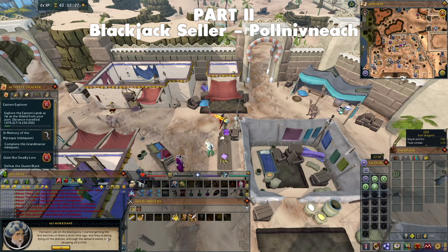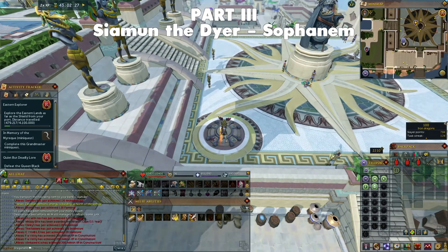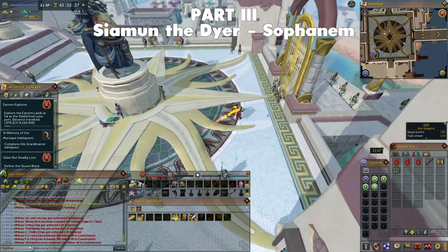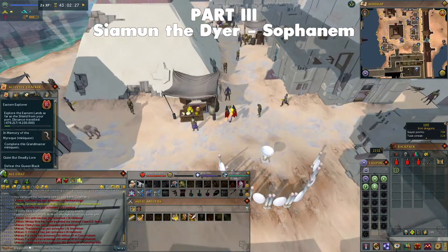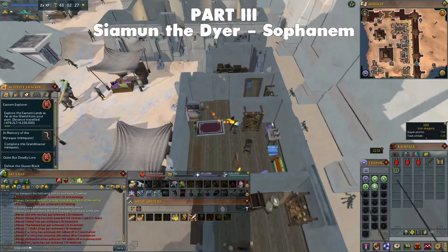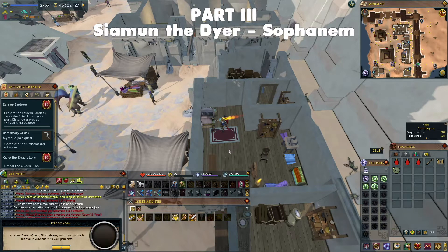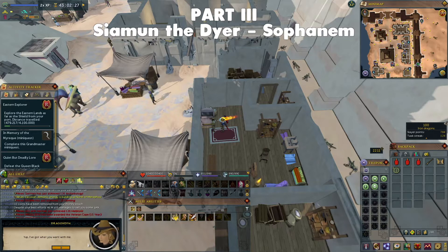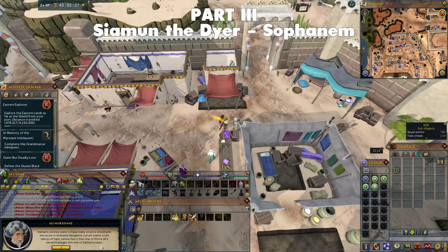Congratulations, you've completed part two out of three. The final seller to visit is Siamun, the Dyer in Sophanem. With the three unnoted coloured dyes in your inventory, teleport to Sophanem — either take the magic carpet from Polnivneach or teleport to the Menaphos lodestone, run east through the gates, then run northeast to Siamun's house. Talk to Siamun, who will be quite hostile at first. Tell her Ali Morrisane wants her to supply garments for his shop, and she agrees only if you get her three dyes and three animal pelts. Give her the dyes and she'll agree to send clothes up to Ali.